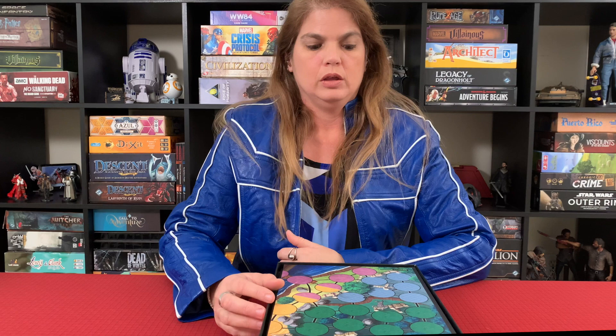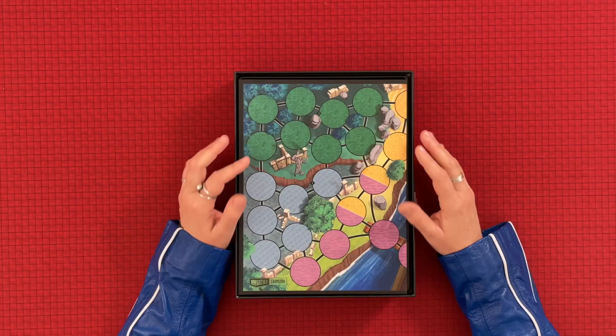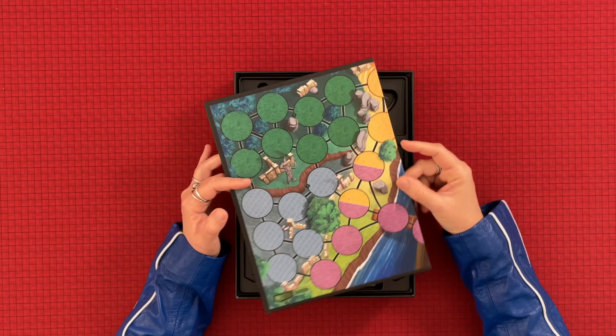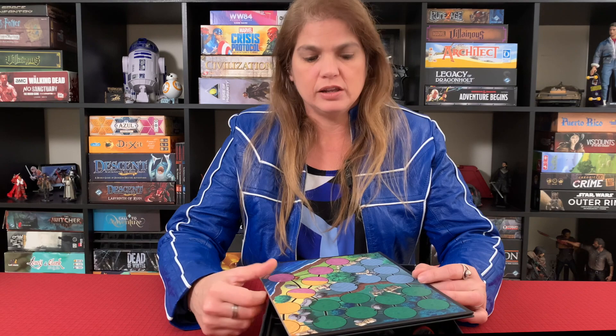This is my first copy of Unmatched. I don't have any of the other boxes, although I did see characters like Bruce Lee and some characters from Jurassic Park. The invisible man — there's a lot more out there, but in this box, only those four characters. So if I am to make a playthrough of this — which I know I'm going to play it — if you guys want to see a playthrough, out of these four characters, which two would you like me to put against each other? Would it be Sinbad against Alice? Would it be Medusa against King Arthur, King Arthur against Alice? You guys go ahead and pick, leave us a comment.